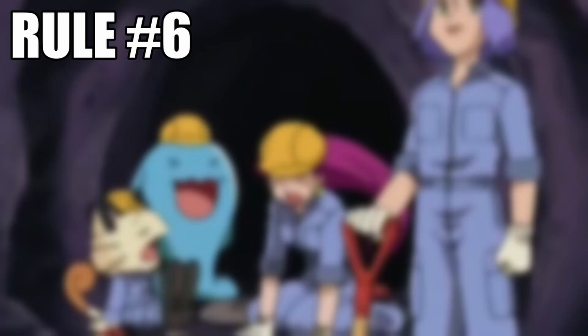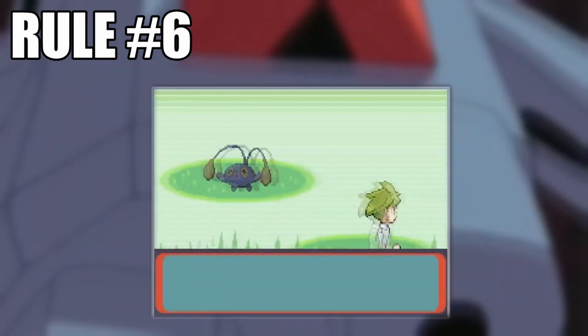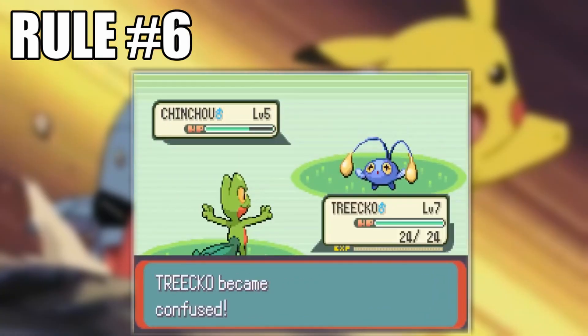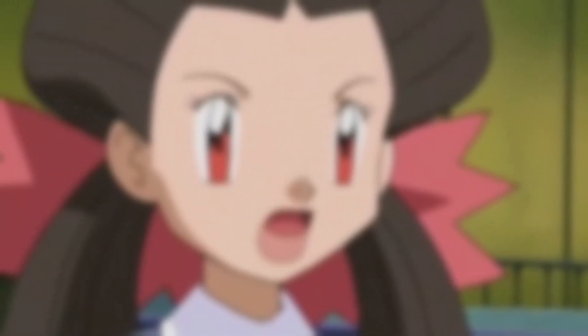And finally, rule six — the most important rule of them all. Like rule five, it involves Universal Pokemon Randomizer or a similar tool. You must — and I mean you must — randomize the Pokemon catch tutorial in every leg, as that is the only way to truly verify that this was a legit and fair spizzle lock.